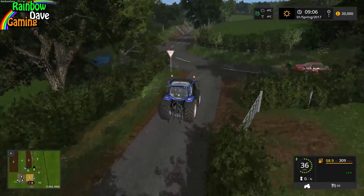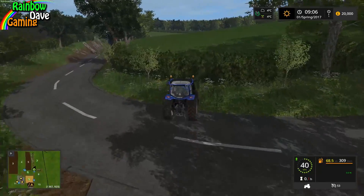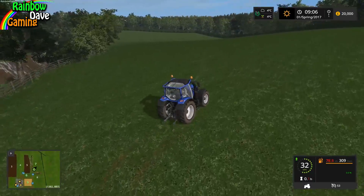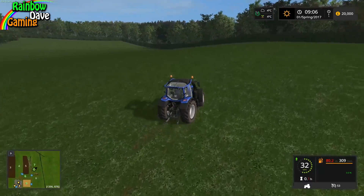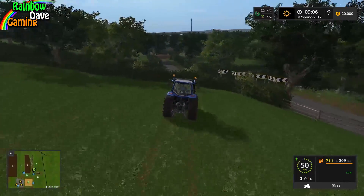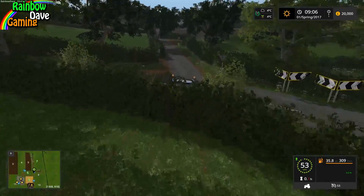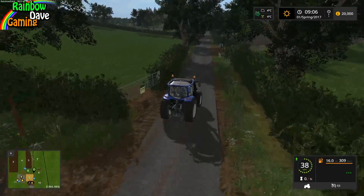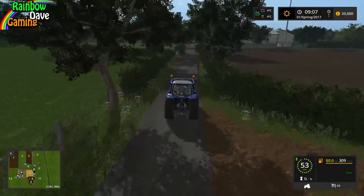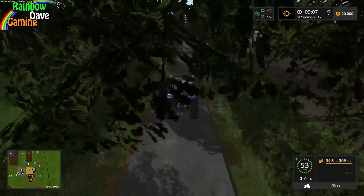It does have traffic, which I was wondering about. Hedges, by the way, don't have collisions — for a small map I can kind of understand it, but that's going to be interesting to deal with bales, unless Dusty Dave has done the bullet bill magic trick where the hedges mysteriously only have collisions with bales.